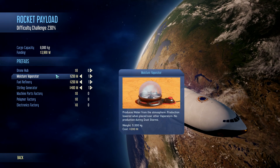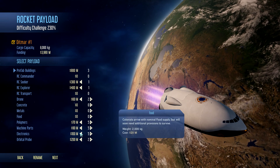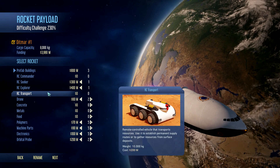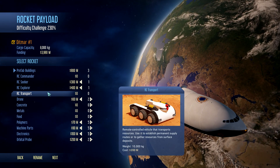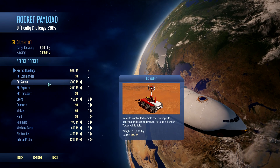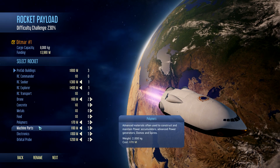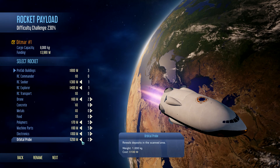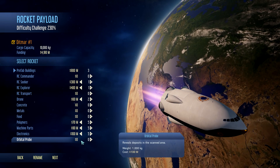This is a terrible idea. We have prefab buildings - moisture evaporators, fuel refineries, and a sterling generator. All of those are kind of useful. I'd really like to get an RC Transport - you can use it to establish permanent supply routes or gather resources from surface deposits. It's like a truck. The European Union's RC Seeker has a sensor tower built into the top of it, which is incredibly useful. I could get rid of the Orbital Probes - we could build sensor towers instead. It just means I'm kind of blind where I land.